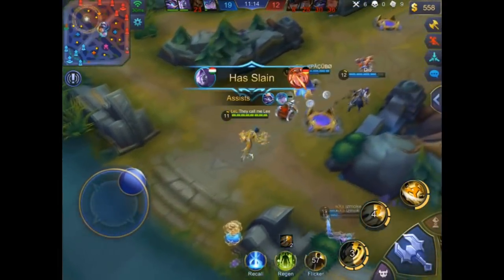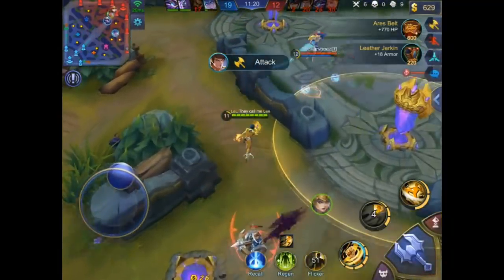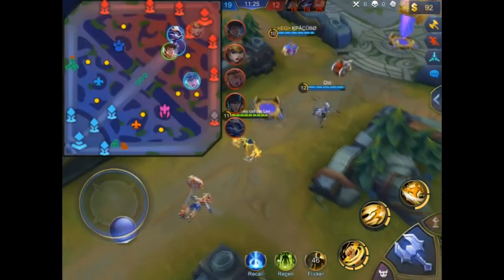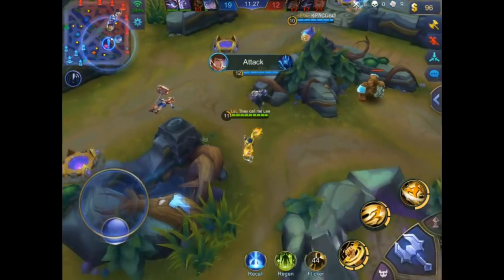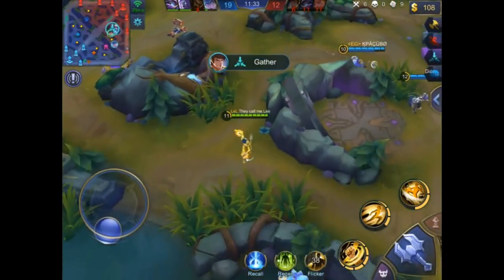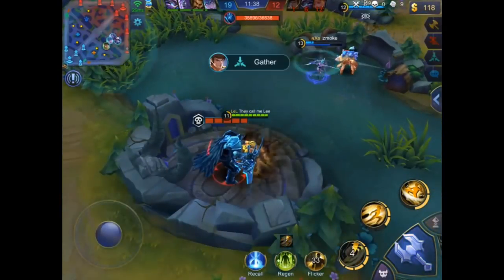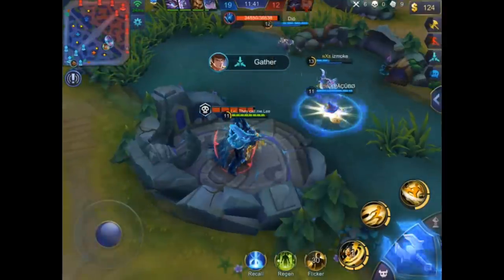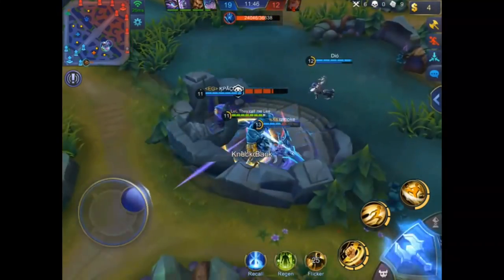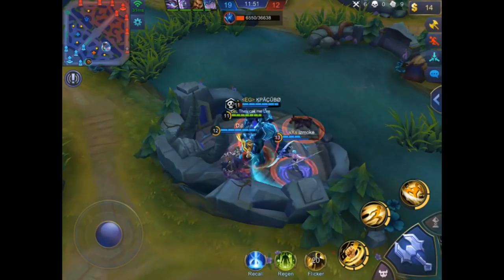They chase the enemy and almost ace them — only Freya is left alive and she'll revive soon. Shu should go take care of bottom lane. He shot-calls to do the lord together since the enemy is down — it's a really good call. In solo queue, you just have to start it because no one will come if you don't. It's pretty easy to kill the lord with Karina — she can kill it really fast.